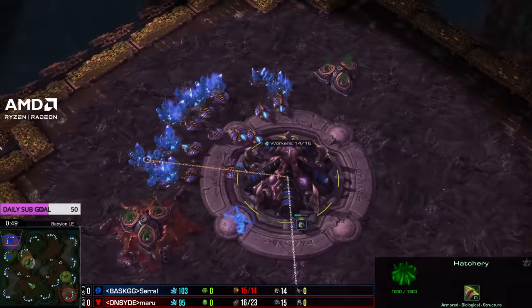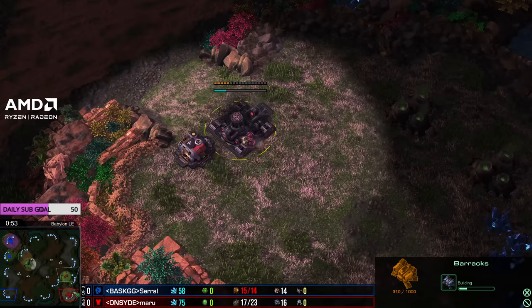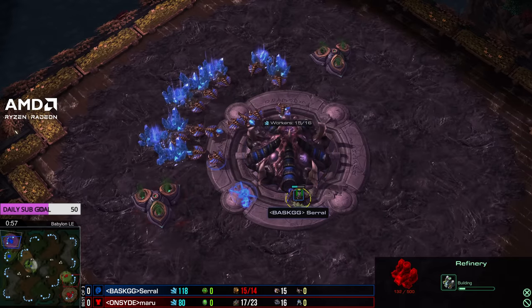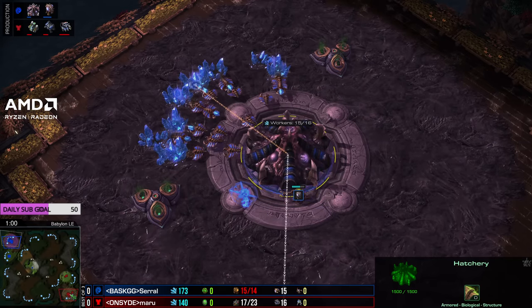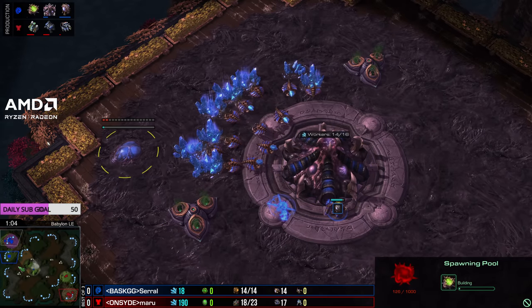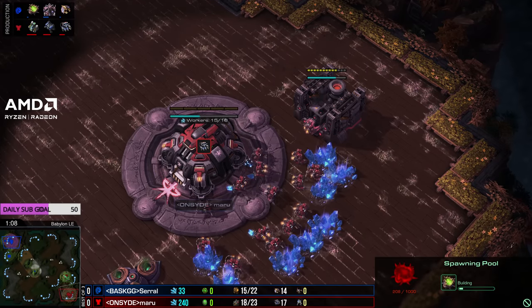We've got Serral in the top left side here up against Maru in the bottom right. Maru going for a low ground barracks into gas. Serral has gone for a 15 hatchery into an overlord and now a 15 spawning pool. Going to be interested to see these top dogs going at it. Babylon is a pretty small map, but one which I know Raynor actually really enjoys. It'll be interesting to see how Serral fares here against Maru.